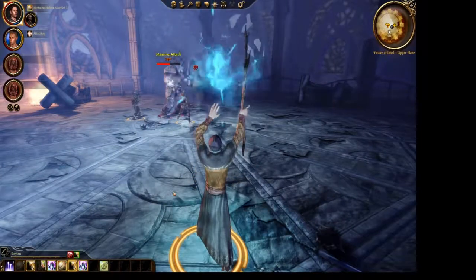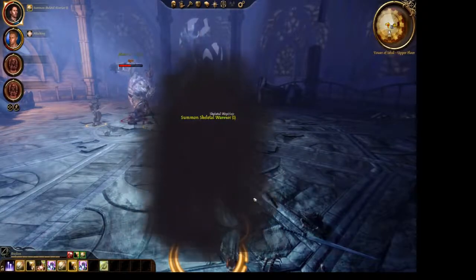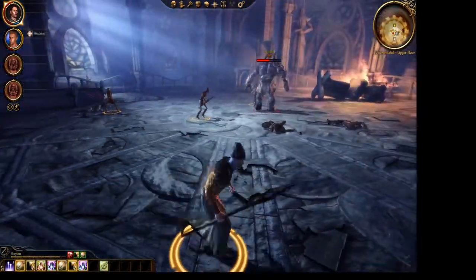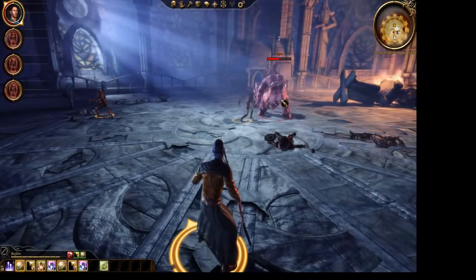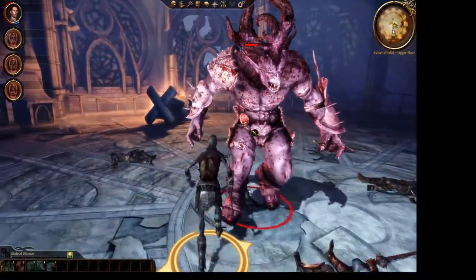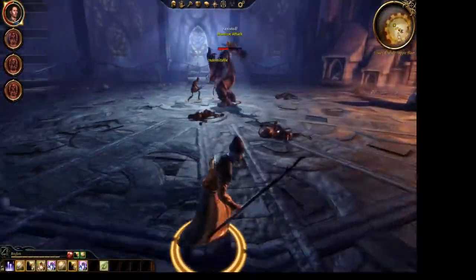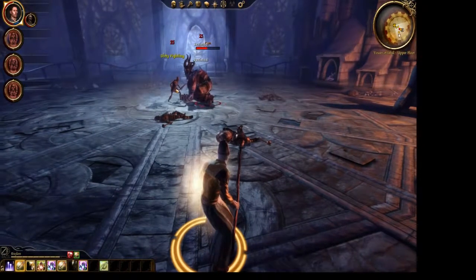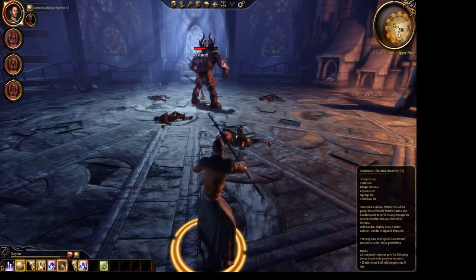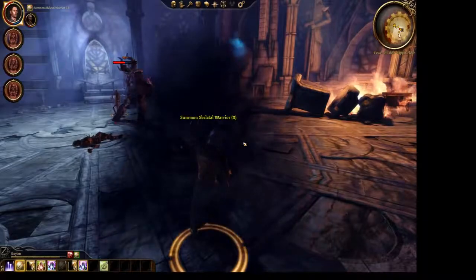Dragon Age Origins is a good RPG, but it is not known for having good summoning or necromancy. In the vanilla game, the only summon I'm aware of is the Animate Dead spell, which is unfortunately very mediocre. You cast it on a humanoid corpse to get a skeleton minion that lives for a very short time. Anyone looking for serious necromancy here will be disappointed, and you're also restricted to one minion at a time.